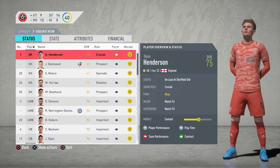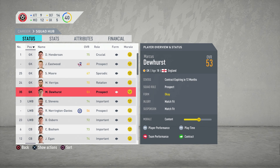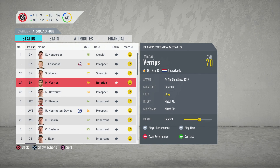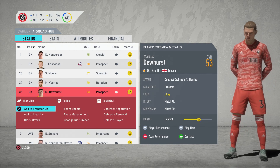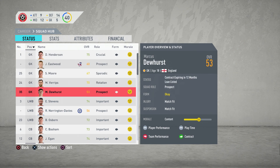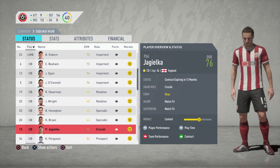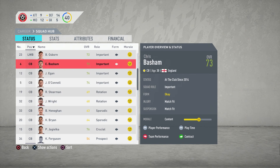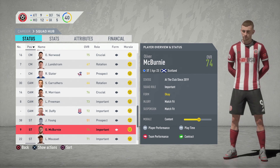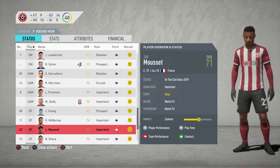We have 40 players in the squad total so far. We have Dean Henderson on loan - I believe he's on loan from Manchester United. He's a really good keeper. We've got five goalkeepers, so we might need to loan some out. We're going to put Marcus Dewhurst on the loan list right now because I don't see him playing anyway. Moor and Verips will probably play a bit more in the cup games. We've got 14 defenders as you'd expect - some of them are on loan. Our highest rated centre-back is Phil Jagielka at 76 rated.